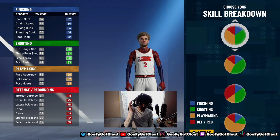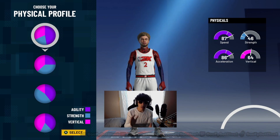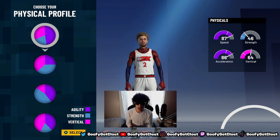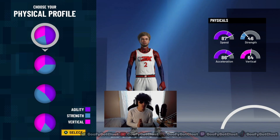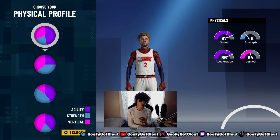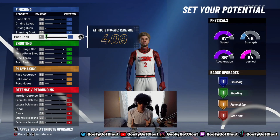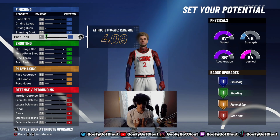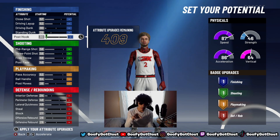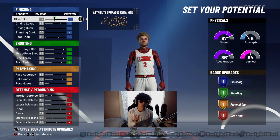Right here is where you choose your physical profile — whether your player is fast, slow, has hops, is strong, has vertical, and so on. I chose the purple half pie, plus the half pie pink and the little blue pie. Now right here is where you put the right attributes to get the right badges and the right player style. Please pay very close attention — pause, go slowly, do not rush through the video. Watch every single attribute I have equipped.